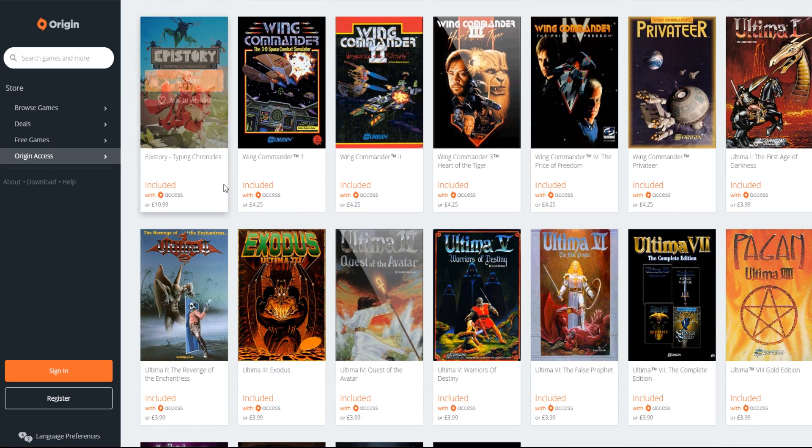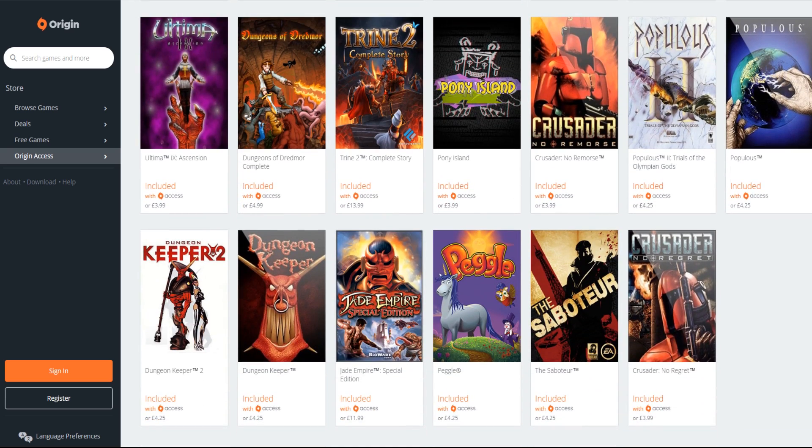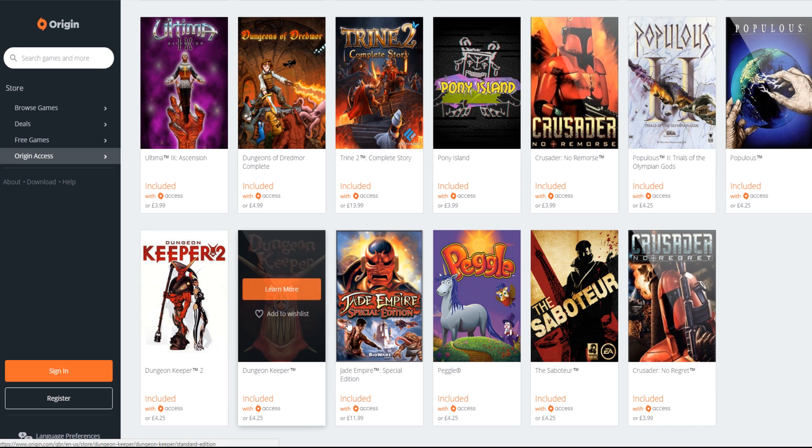This was just added this week - Epistory, whatever that is. But you've got all the Wing Commanders - Wing Commander 4, and also Privateer, which was made by the brother of the guy who has done Star Citizen. You've got all the Ultimas pretty much. Then you've got Trine 2, Pony Island, Crusader: No Remorse, Populous - the Populous games, Dungeon Keeper - they were great, the Dungeon Keeper games.